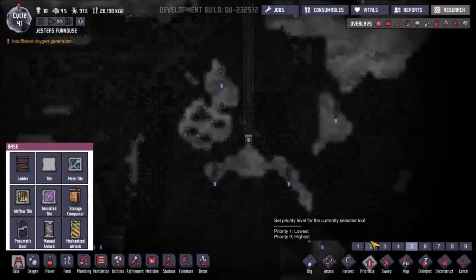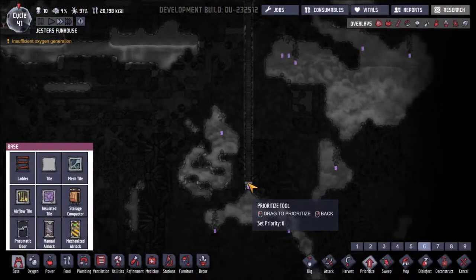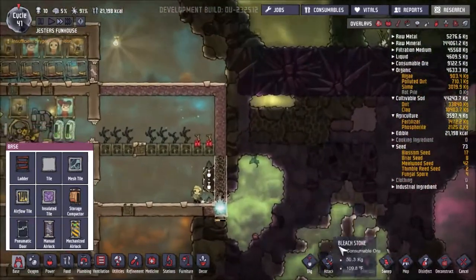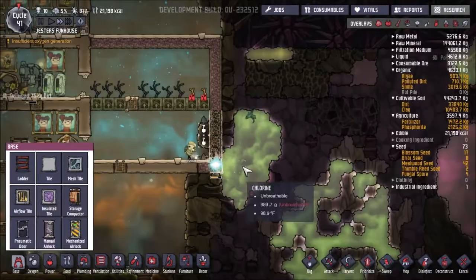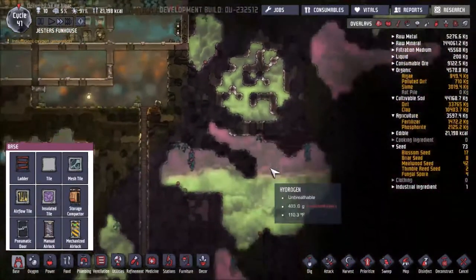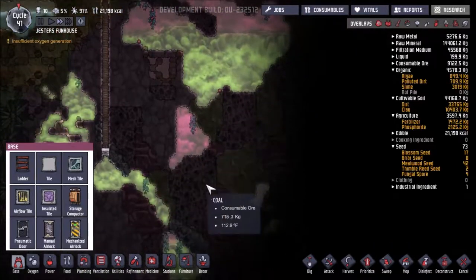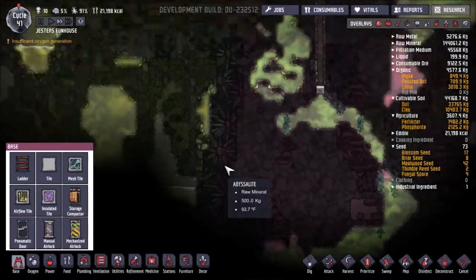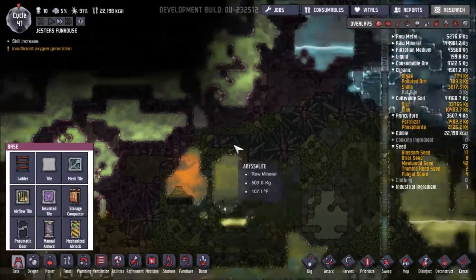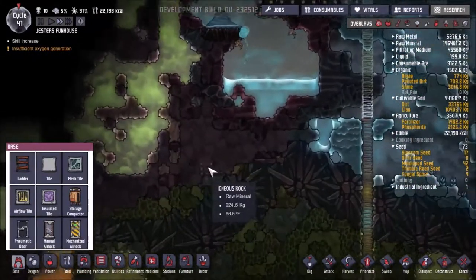I should probably prioritize it - I think I'm working on a priority six, should probably do it, should be fine. Let's see how we're working on priorities over here. I'm trying to avoid - there's a lot of chlorine like I said in this map, which I'm not a big fan of, but it can help. So we're going to start working on this guy.